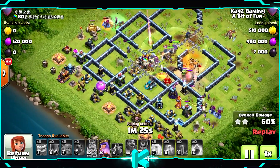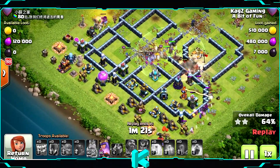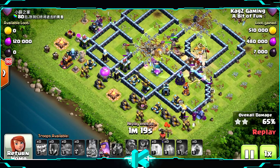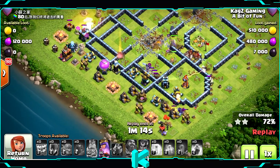Using the King ability — maybe he can take the Queen, let's see. Yep, with the help of the Barbarians. That's why I'm upgrading them as well.